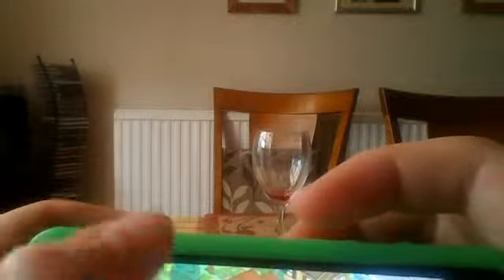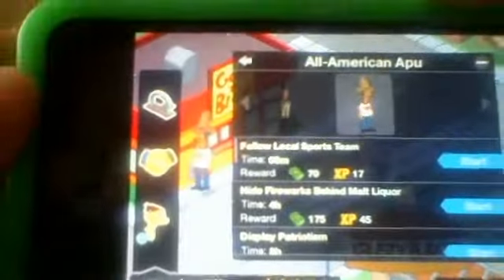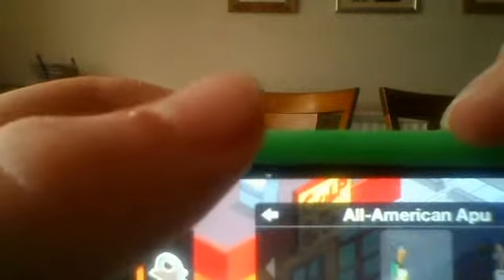Another thing you unlock is a new costume for Apu. In this game you can put your characters in silly costumes. Now where did I make Apu go? Oh good, here he is — this is Apu but in a cowboy hat and an American t-shirt. This is All-American Apu. The difference from the normal Apu is outstanding — it's just like popping him into a different costume, which is great. Thank you to the creators of this update for adding switchable costumes.